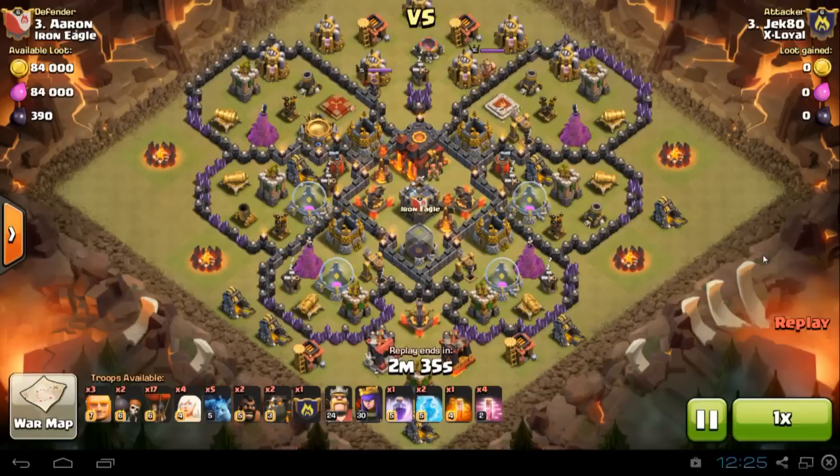So let's go back to the base. This is a Town Hall 10 — quotation marks — because of the Town Hall 8 defenses on the outside. The Wizard Towers, the Cannons, and even the air defenses aren't that high, but the rest, like the Xbows and the maxed out Inferno Towers, are strong.